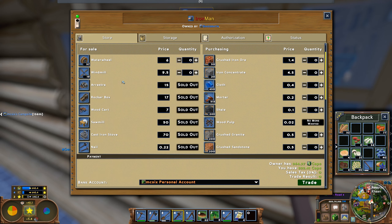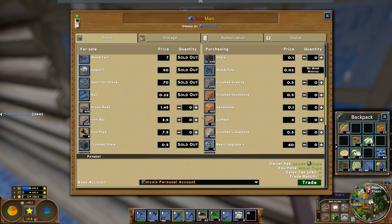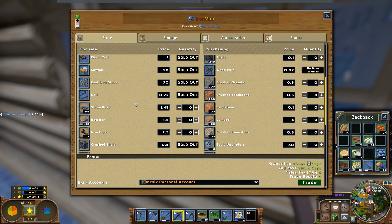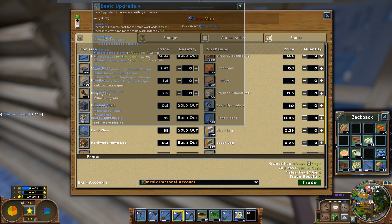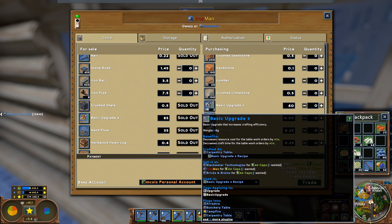Iron Man is the windmill provider because the other place is just a ridiculous price - it's 999 and no one is going to pay that. He's also buying lumber. Nails we get from HRJ.